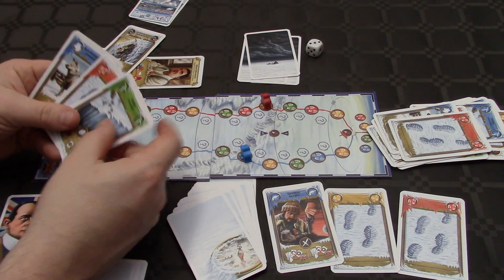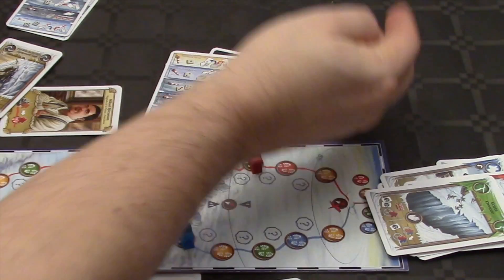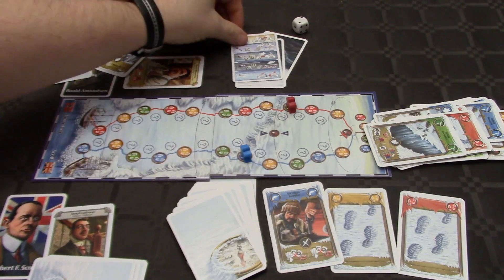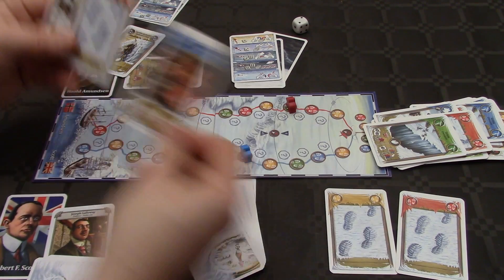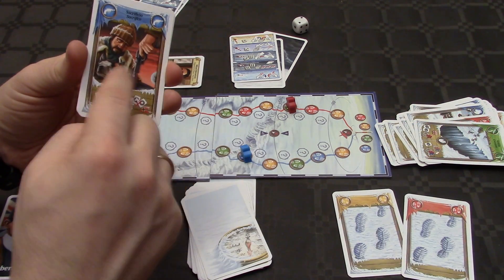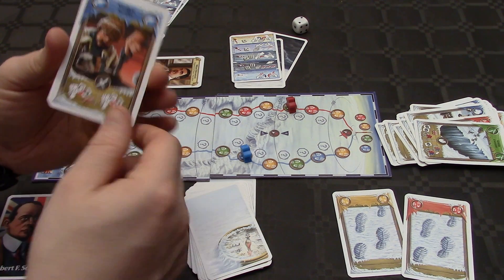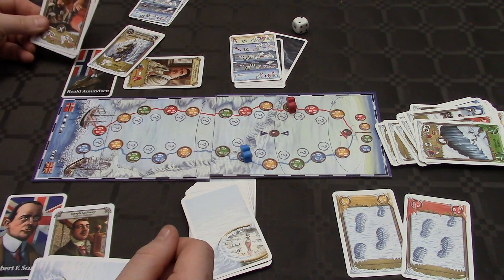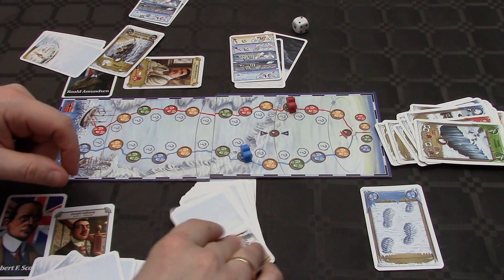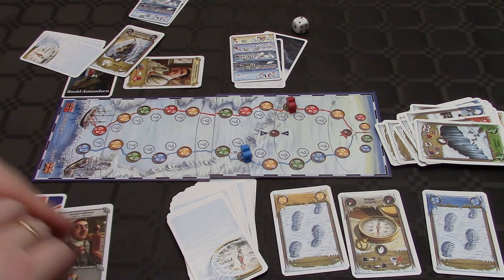Amundsen has three cards; he plays his green card and moves across the 85th. More weather coming up — it's stable again. Amundsen takes one card, Scott gets two. We refill the offering. Another compass appears — it might be good or might be bad, depending on where you are.